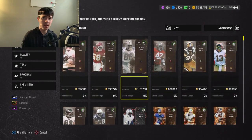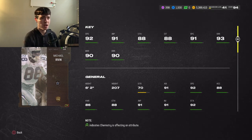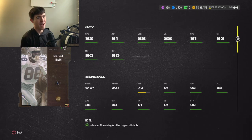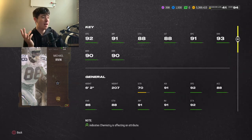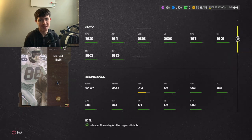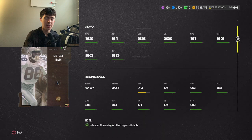Now we're going to talk about a card that's expensive — 1.1 million coins. I wouldn't necessarily buy this card, but I have to mention him because he's incredible. This Michael Urban card is easily the best receiver in the game: 92 speed, 91 jumping, 88 catching, 88 catching in traffic, 91 spec, 93 short, 90 medium, 90 deep, 6'2" 207. I'd maybe wait a week or two and he might drop to around 500-600K. He is a Cowboy, which is a big reason his price is inflated.